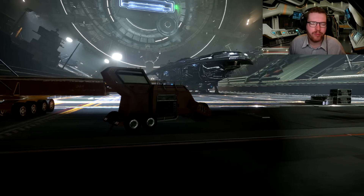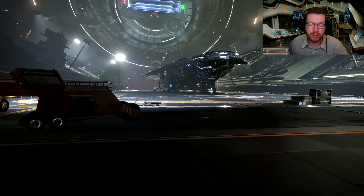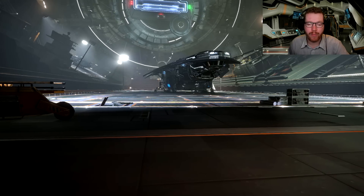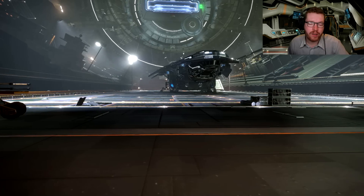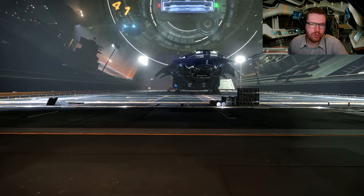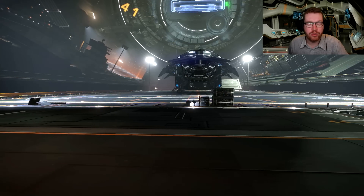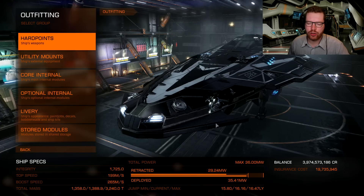This is meant for mid-game players who have a little bit of money. The build we're going to look at today is built around the Anaconda and has a total price of just under 500 million credits. You'll need that money collected before you start. If you're having issues gathering those credits, I often have money-making videos out whenever there's something new, so stay tuned to the channel. But without further ado, let's go ahead and look at the loadout I've chosen here.